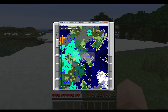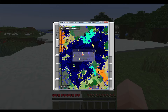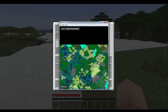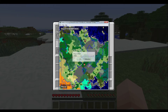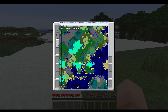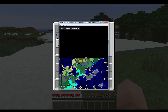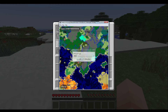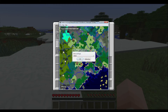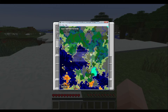The program checks for seven different criteria: an ice spikes biome, a witch hut, a village, a roofed forest, a mesa biome, a desert, and a jungle. To find a seed that has all these biomes within a thousand blocks of 0,0 in both X and Y is pretty rare. I let my PC run for a long time — the program checks about three seeds per second — and after roughly one hundred thousand seeds checked, I found the one you saw a moment ago.